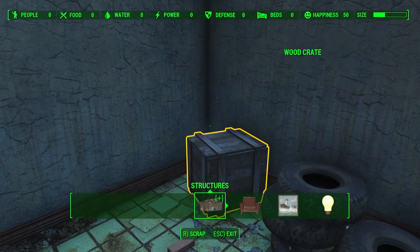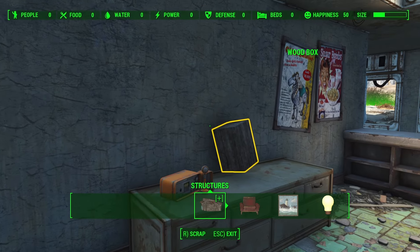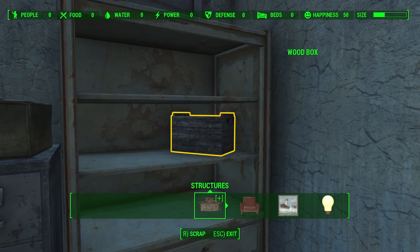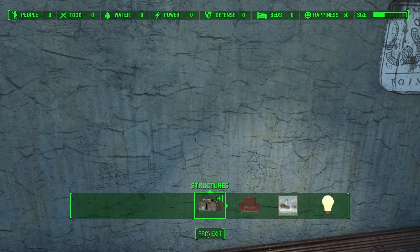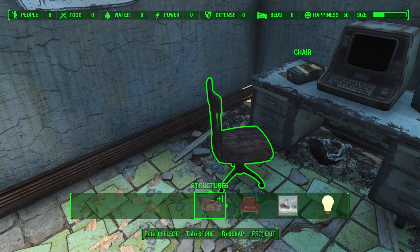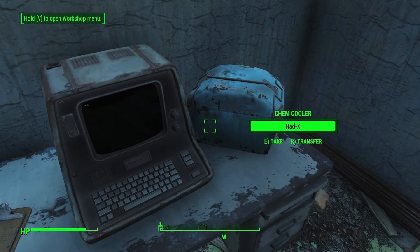I'll show you in a little bit why I am clearing out this room — this is going to become an important space for us later. We get a cap stash, some radix, and this terminal.